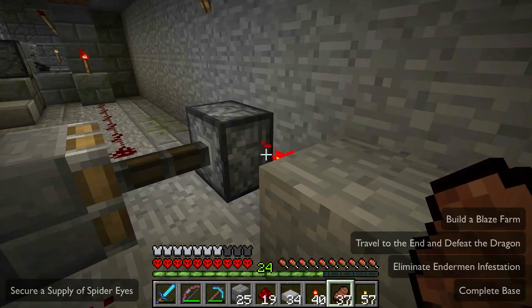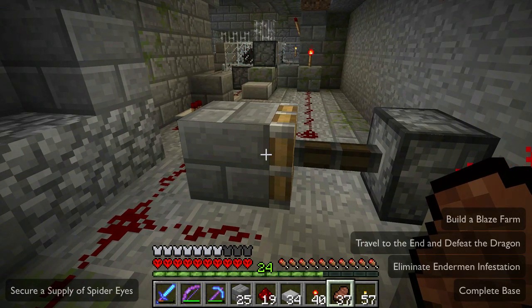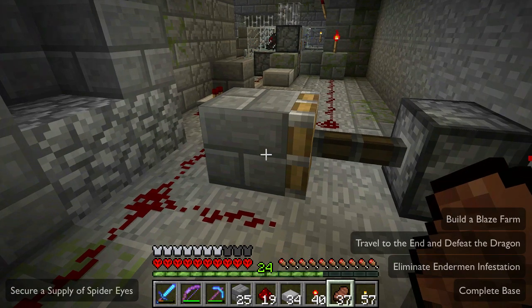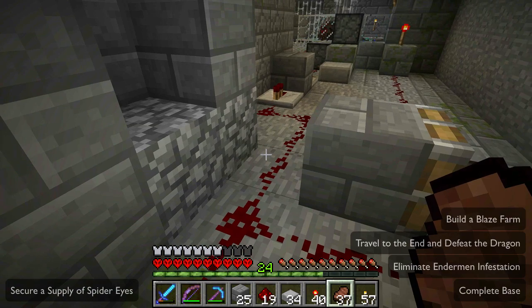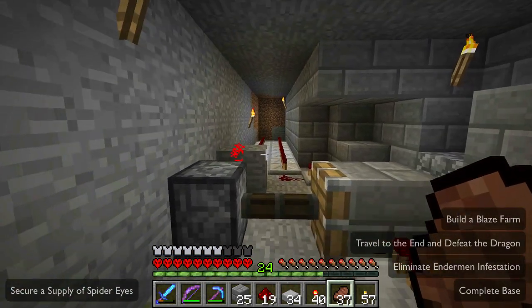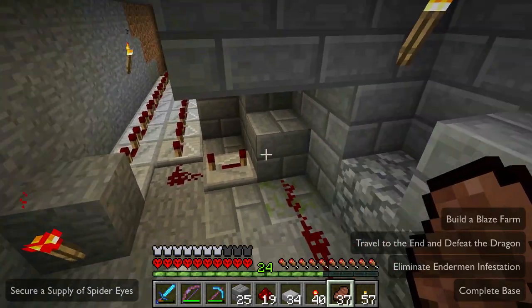When that single pulse makes its way all the way through, it will hit this block, which will turn this torch off, causing this piston to retract. Then when the pulse goes away the piston will extend again, and that breaks this feedback loop just long enough to allow that piston to retract again.